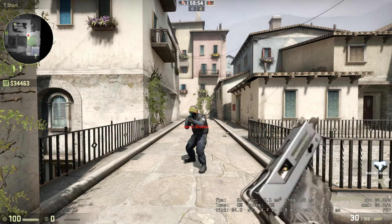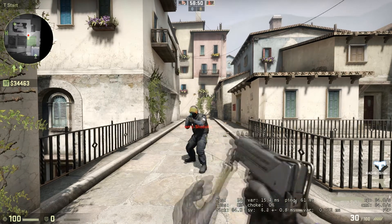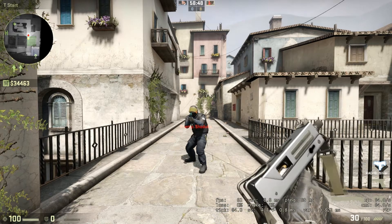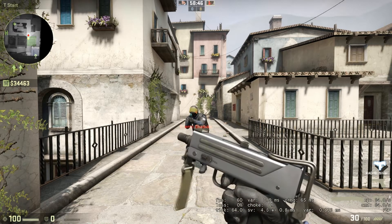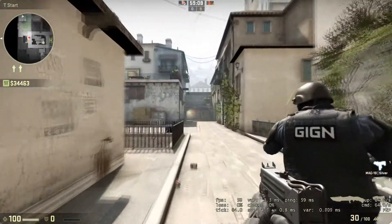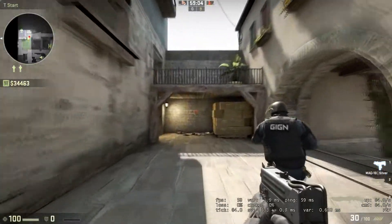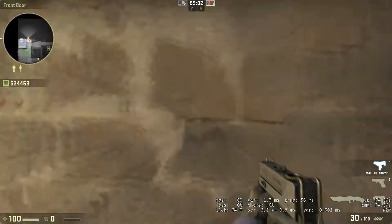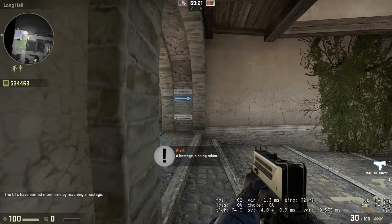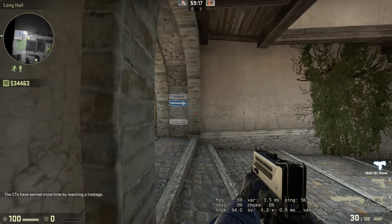Moving on to the advantages of the MAC-10: the first advantage is that it's very money efficient. With only a price tag of $1,050, you get a $600 kill reward. Another advantage is that it's got a really high movement speed — I'm running next to a friend with a knife, and I'm pretty much almost as fast as him. The final advantage is its very short barrel, which means you can play in a lot of places you might not be able to with most other guns.